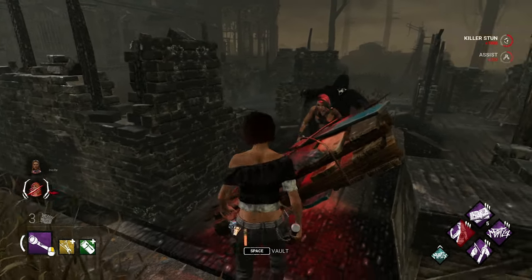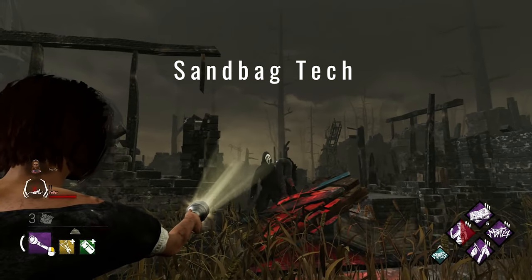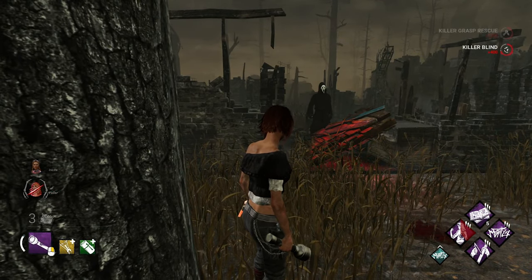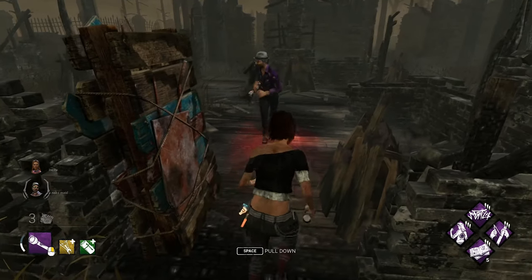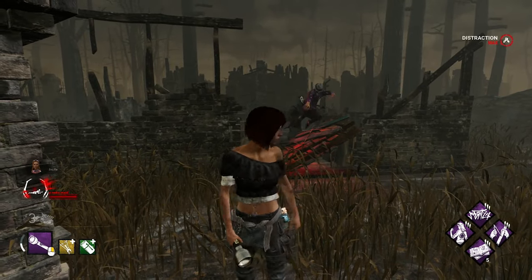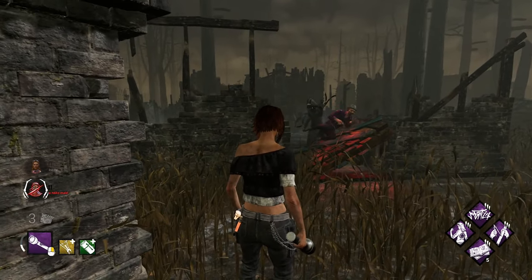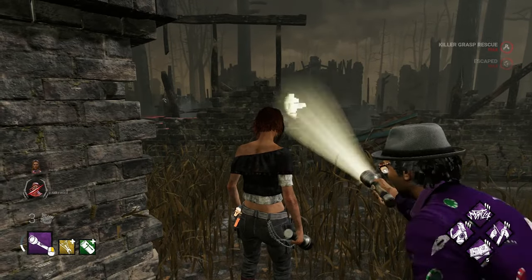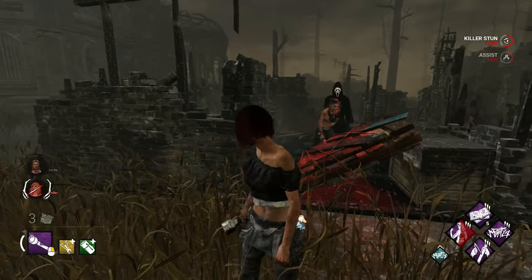The next tech is meant for survivors — this is more of a meme tech. I would not recommend using this against randoms in solo queue. This works best if you do it with a friend who's in on it. Basically what you do is drop the pallet on your teammate, making the killer think that you're sandbagging them. Your teammate needs to intentionally delay their vault — they slow vault — and the killer grabs the person, and you flashlight save.